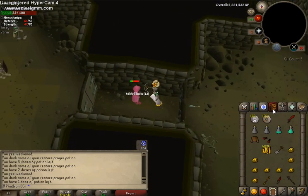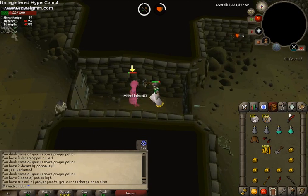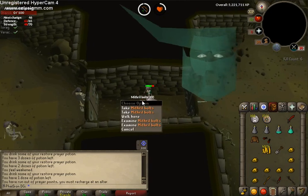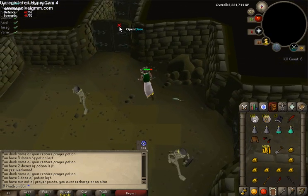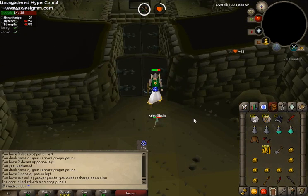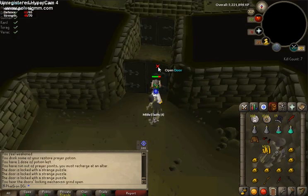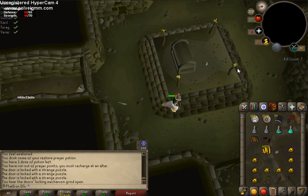You can get the Rune Crossbow from the Crazy Archaeologist in the Wilderness — I'll show you a guide for that too later. I do like tanking a bit here and there with my magic protection and hide body. Pick up your bolts. If you have an Ava's Accumulator, you can bring that too, but it takes up too much space. Alright, we're here in the middle. I'm going to kill this guy just to get seven kill count. There are different mazes and puzzles — you have to click the right switches. If you look on a website like RuneHQ, you should be able to see which ones are which.